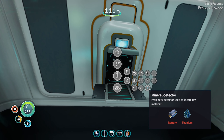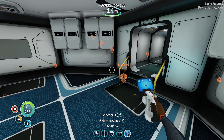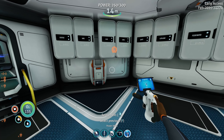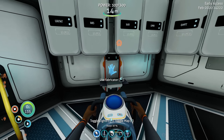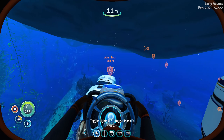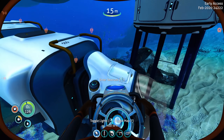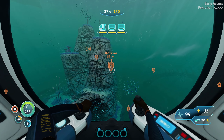I've decided to go back to base and make a bunch of stuff. I need to make the laser cutter, the mineral detector. I think I have the propulsion cannon. Salt deposit — it's a local scanner room, that's so cool! And that is the laser cutter. I think this is a good start for now. Which one are we going to go to this time? That's the alien tech we just went to — I renamed it. I'm thinking I want to go to the below.